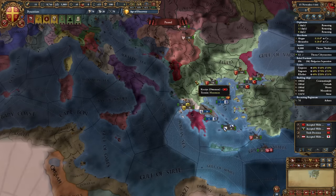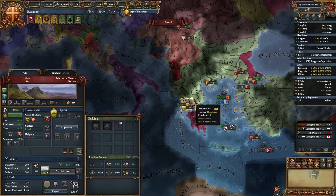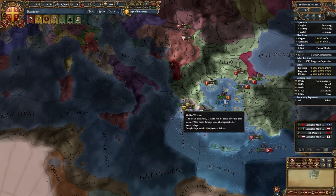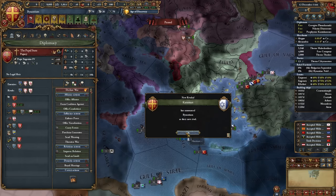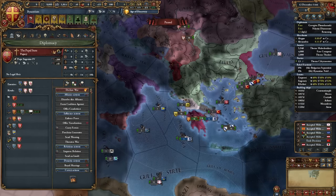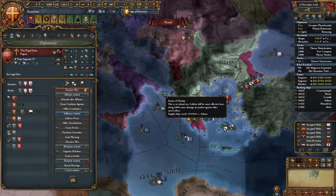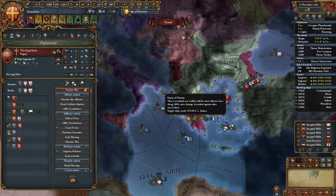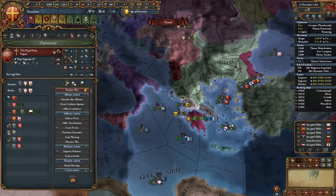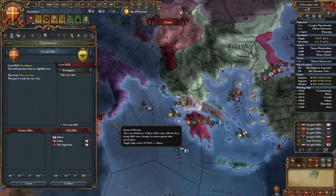I recommend saving your game and making a backup at this point, just because Epirus will need to not have an ally and you don't want to redo all that opening RNG. We're going to grab an alliance with the Papal States on December 12th. If you did get the union of councils early, just don't click it and you should be fine — it shouldn't auto-resolve within the first month. You're going to reject the union of churches, but before you do, you have to get your alliance with the Pope and then you can get your mission. You're going to want to go to war with Epirus right after you get that alliance.